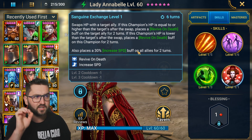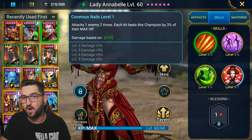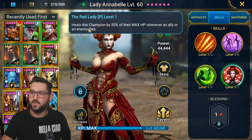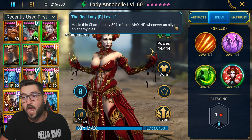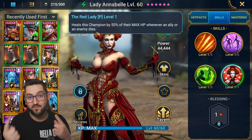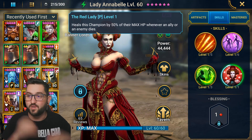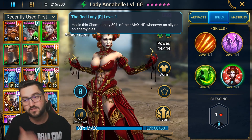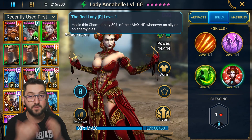But the passive and A1 are what make her especially amazing for Bommel. The passive heals her by 50% of her max HP whenever any ally or enemy dies. So every time the dread bombs explode, she gets 50% of her max HP restored — essentially the same passive as Burangiri.